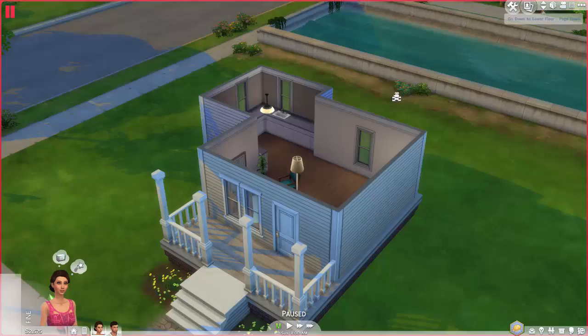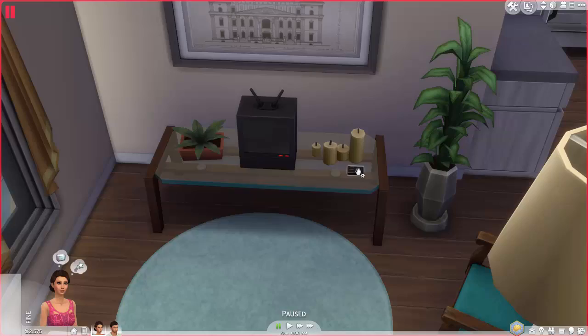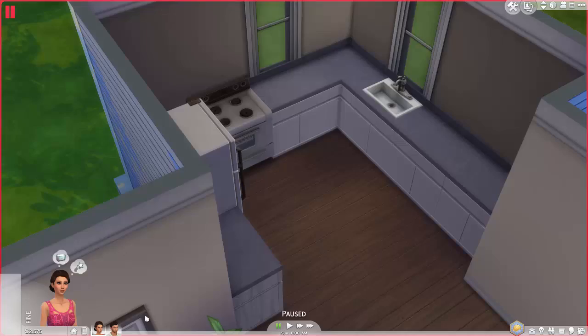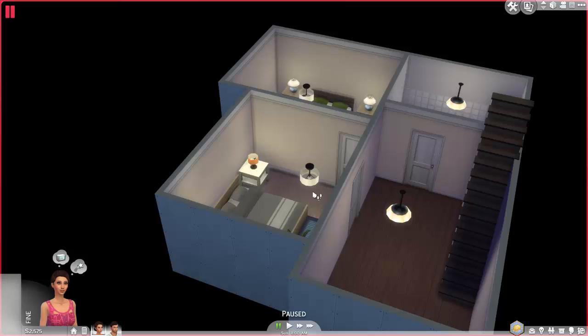When you go inside, there is a little living area right here. I tried to use some stuff from Get to Work, and I did get a digital camera because I thought we could go ahead and experiment with that. So we'll just put it in Lucia's inventory. And then there's a kitchen right here — it's very simple and I was just trying to conserve money. Where we have leftover money, we can use to decorate.